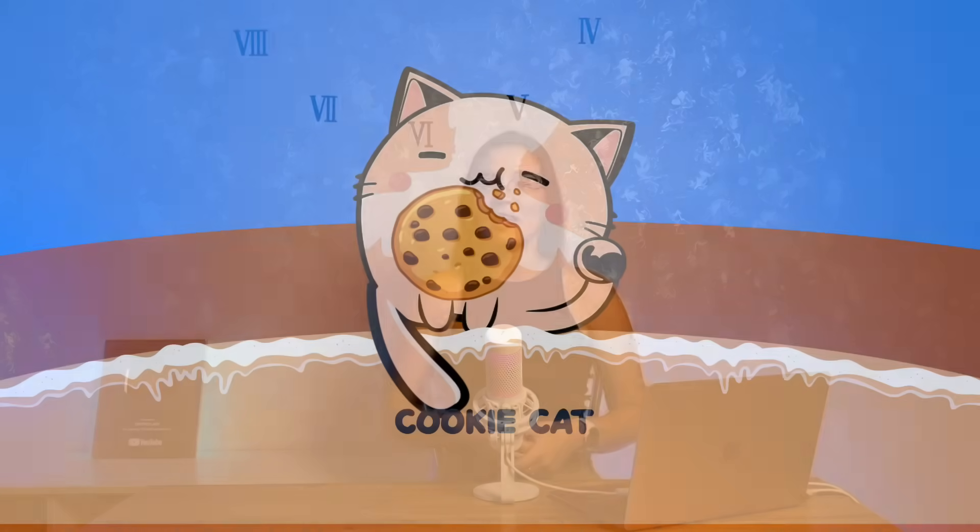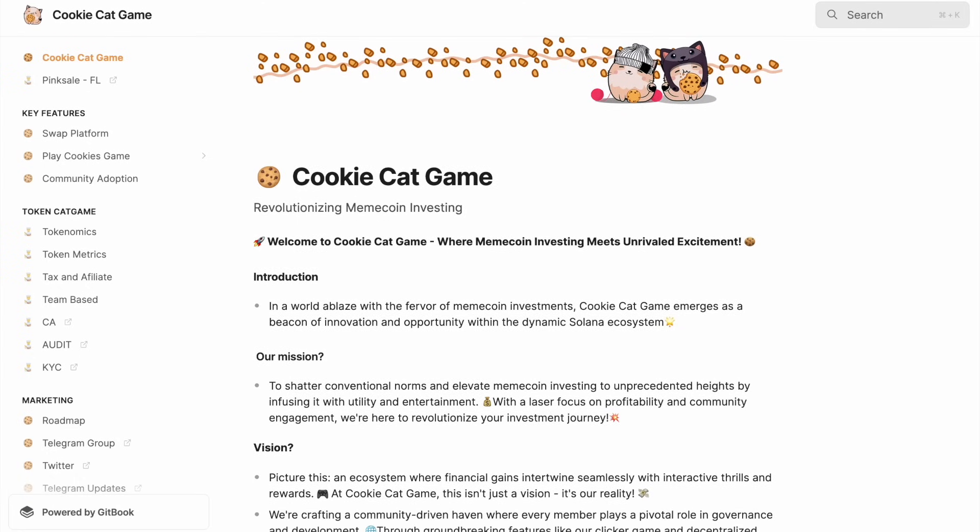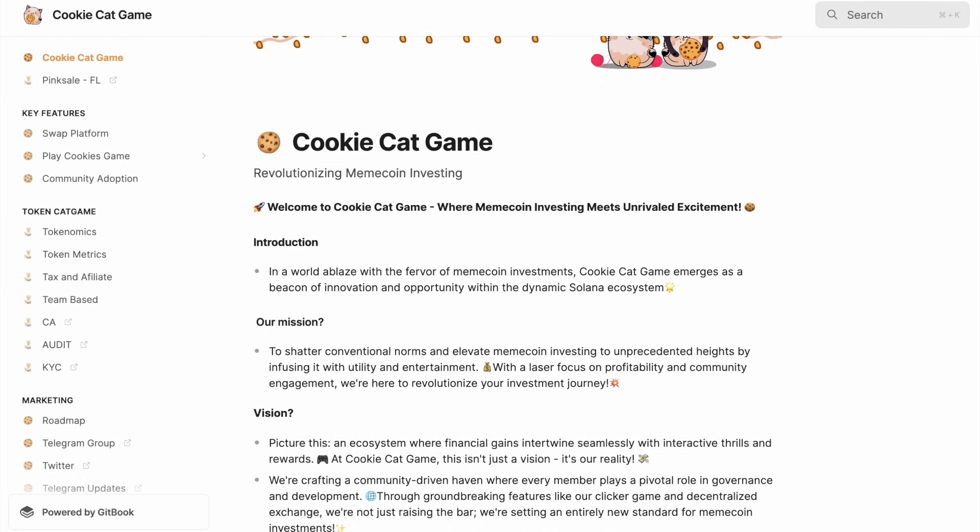Hello everyone. In this video I want to introduce you to a new play-to-earn game released on the Solana blockchain. The game is called Cookie Cat Game. It's a clicker where we'll be mining cookies for their subsequent sale and earning project tokens.